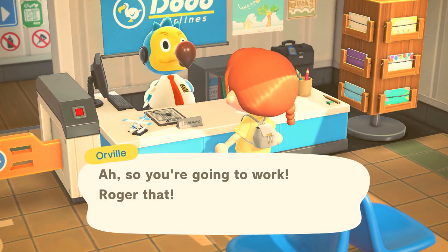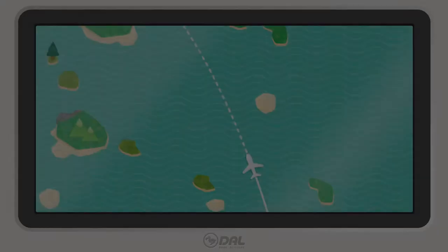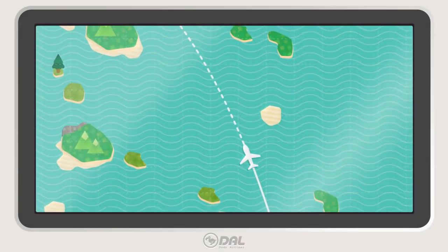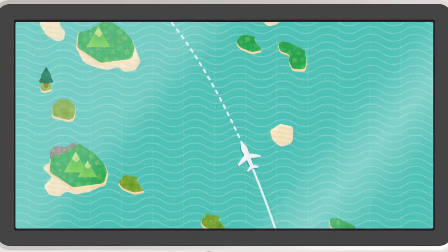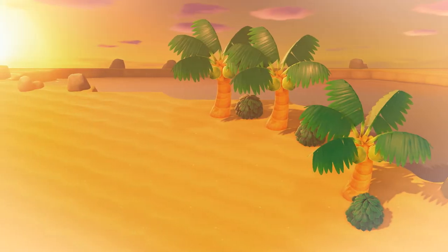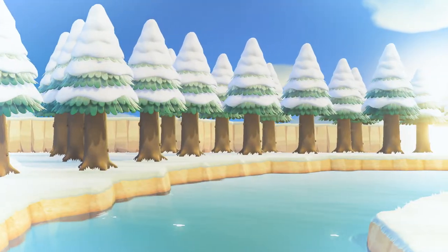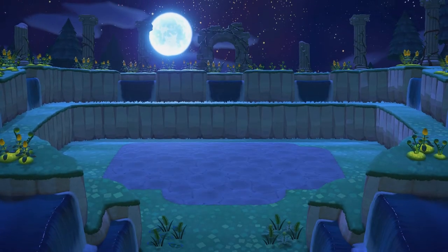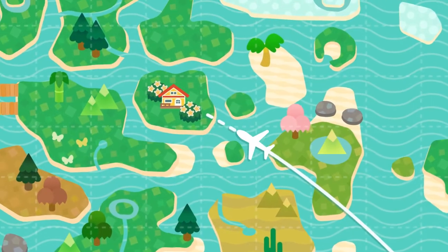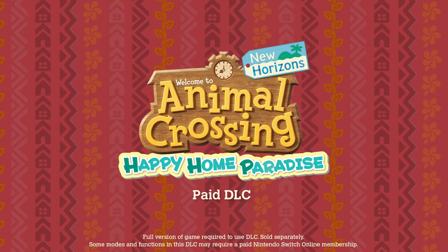Oh, something new is on the horizon. Our destination is this archipelago made up of several islands, known as a resort. This locale is popular among characters searching for their ideal vacation homes. This is Animal Crossing: New Horizons — Happy Home Paradise.